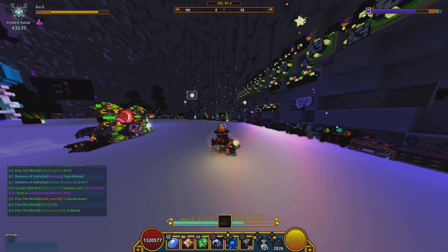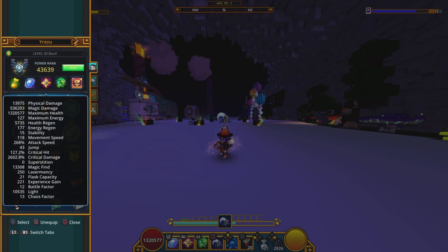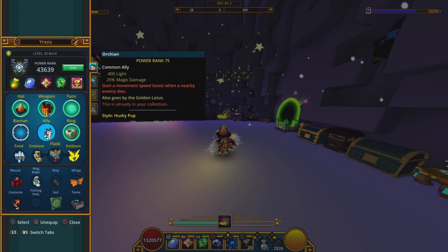How this ring works is: once you have all four buffs active, you get a massive crit damage buff. Now I have 2602, so it's like a thousand crit damage. Really good.